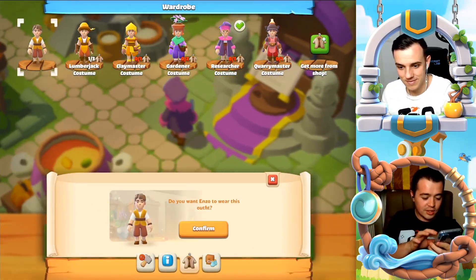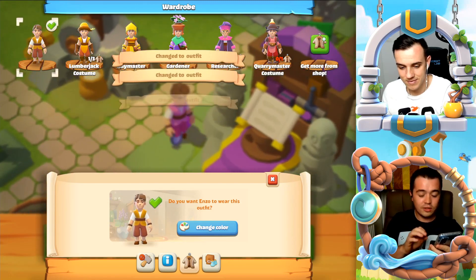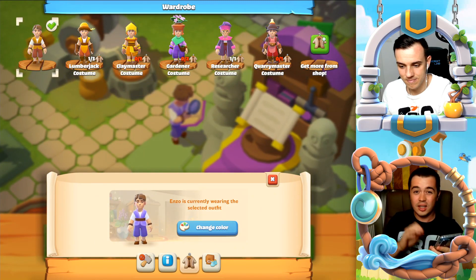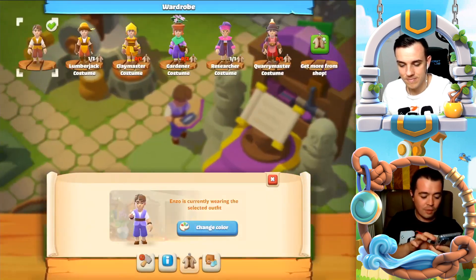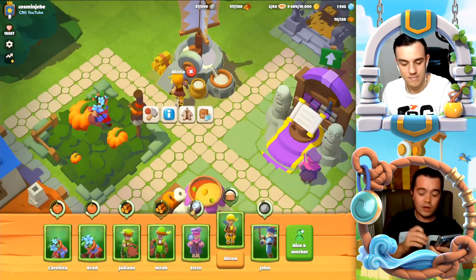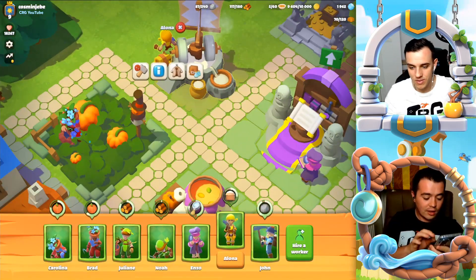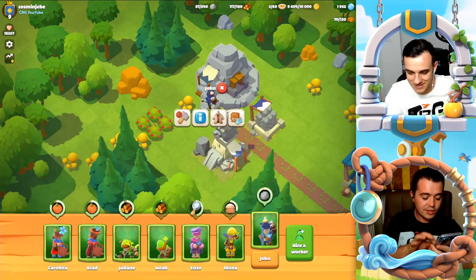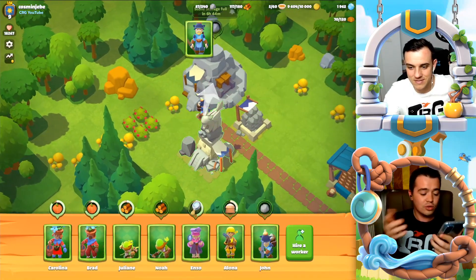For the others — for wood, Carolina the villager is wearing a green costume. Claudio is making clay and wearing an orange one. Another villager for farming is yellow. For stone, it's gray. And for builders, it's red. This is how I used to play.